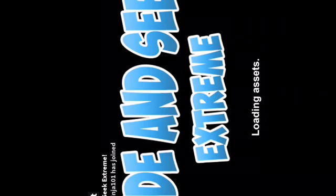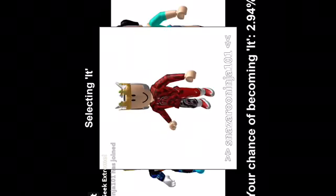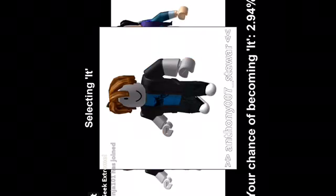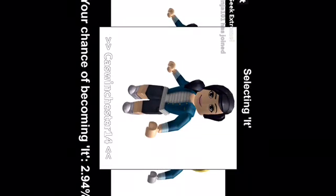What will happen is it will send you into a game and it will just load for a moment. Then it will pick someone to be the seeker and a map to play the Hide and Seek game in. Once it has an it person, you just launch right into the game.